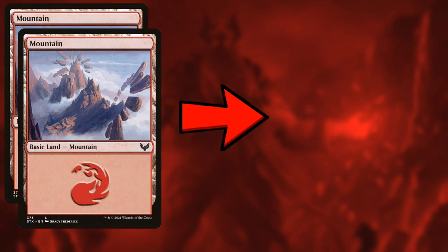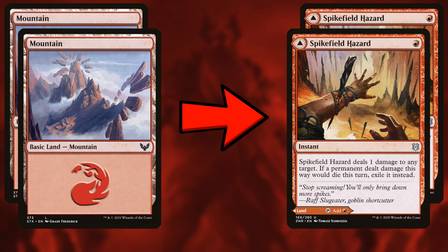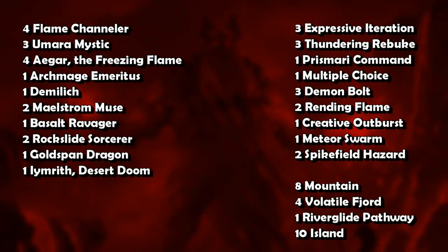Lastly for the budget deck, I want to take out two Mountains for two Spike Field Hazards. This is just a land that doubles as a burn spell — we like burn spells and we have the Flame Channelers, so we're happy to have a couple of these. Since we're going to be drawing so many cards we'll often be flooded on lands anyway. That's the budget list — I'm actually pretty happy with it. We cut most of the bad filler cards without using any rares.